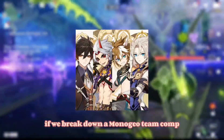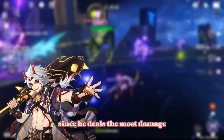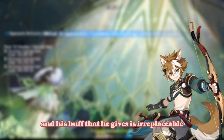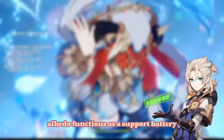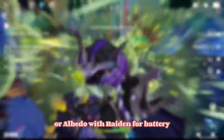For example, if we break down a Mono Geo team comp, we'll know that Itto's role is on-field since he deals the most damage and stays on the field the longest. Gorou is the core of the team and his buff is irreplaceable. Albedo functions as support and battery while Zhongli sustains the team with his tough shield. Of course, we can change some characters — for example, swap Itto with Noelle or Albedo with Raiden for battery. Please take this into account as many of the teams I'll be mentioning can have one or two characters replaced by another.